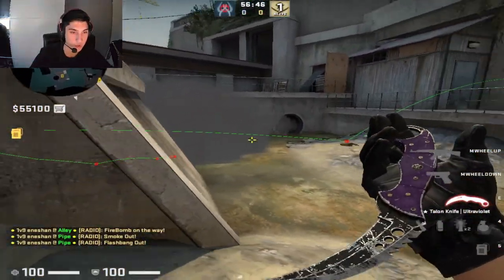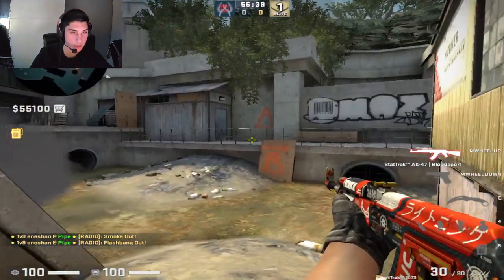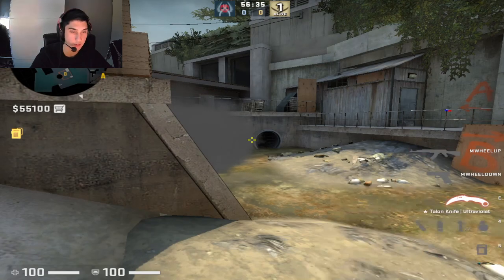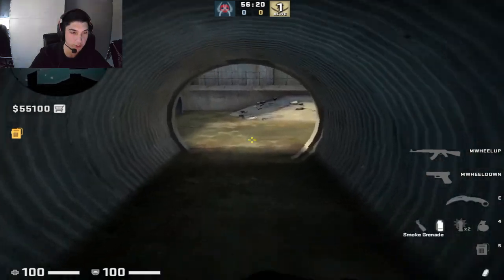What the smoke does is it exchanges the molly to the CTs' always-throw position, and the flash causes the CTs to be blind as they're peeking, because it lands in front of the door so they can't really dodge it. If they do dodge it, I have the advantage. That's how I like to take B short fast.